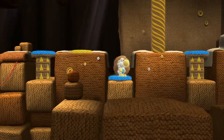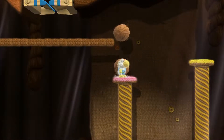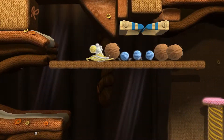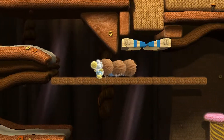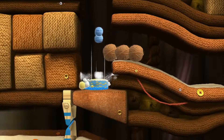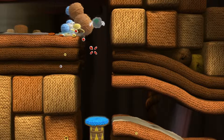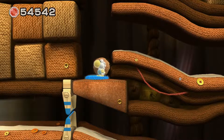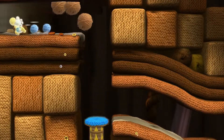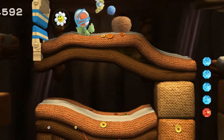I did have a path planned out in order to collect all the collectibles in one go and have them collected in order, but I forgot that path almost immediately after recording. So I ended up just going — screw it — I'm going to go after each of these things in whatever order I find them, because I remember the locations off by heart. I just forgot the pathway to collect them all in an easy fashion.